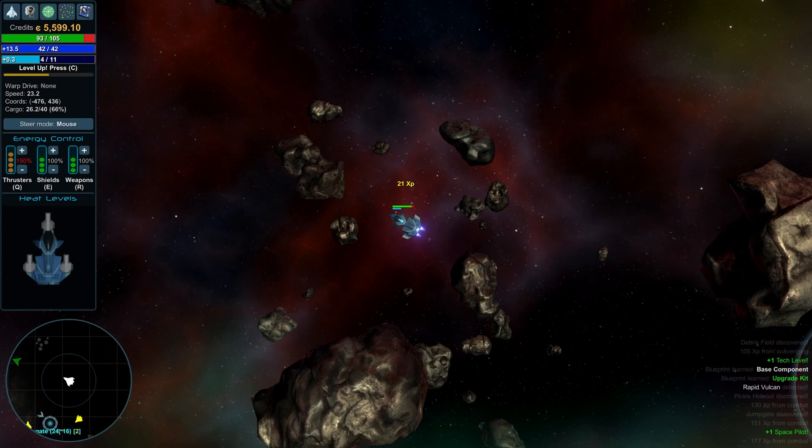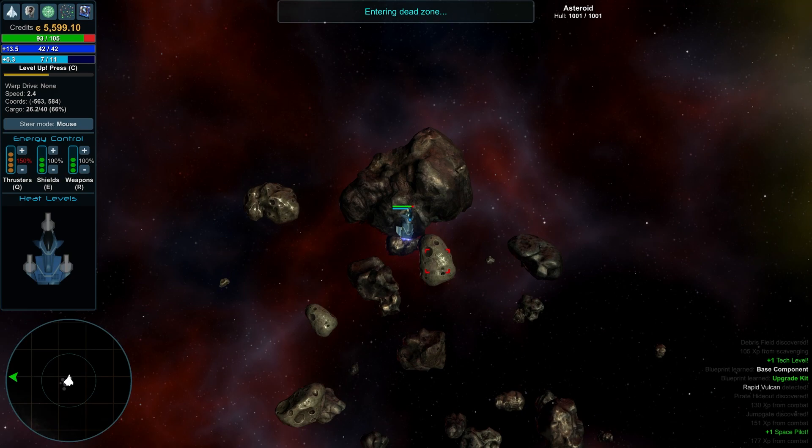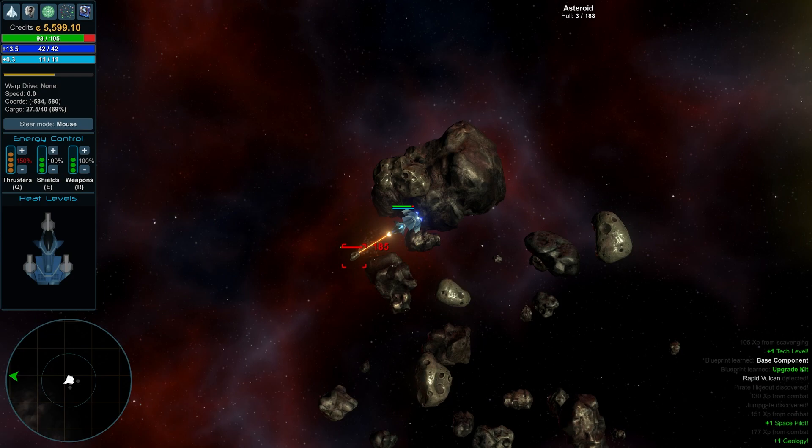Now we're about to give this dude the smackdown — look at that! Because we upgraded our weapon system that was much easier. I can promise you it was not that easy the first time I did it. I did not realize that upgrading your stuff was so important. Looks like another asteroid field up here. We took a little bit of damage but you can repair that easily at stations. We got iron and blue crystals.